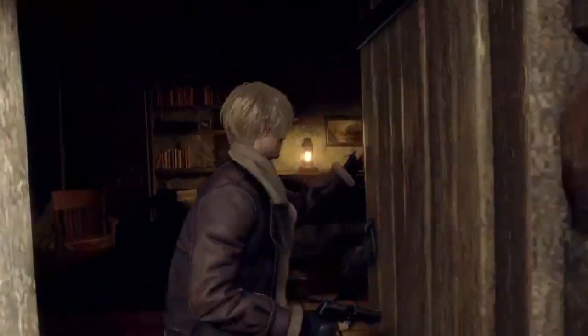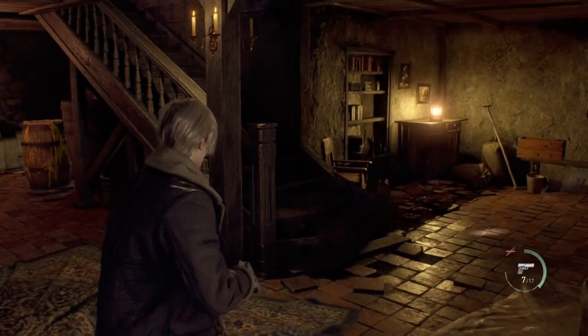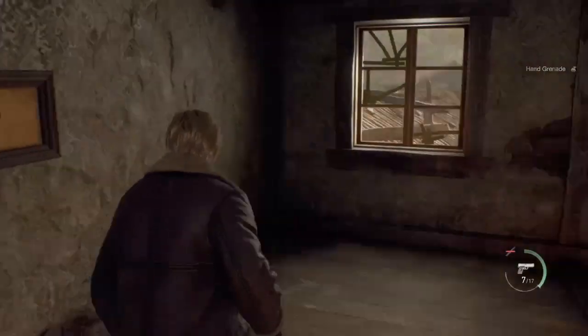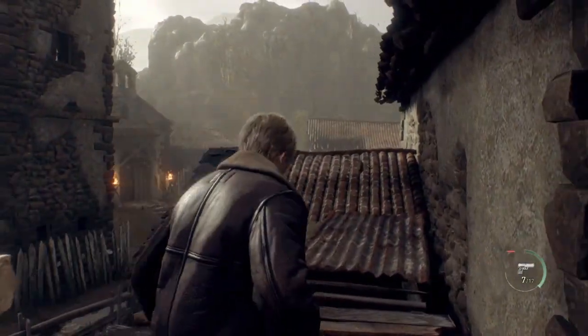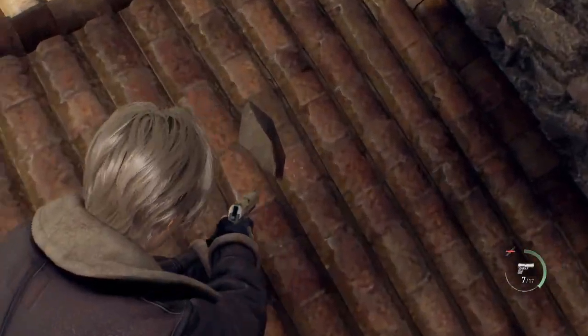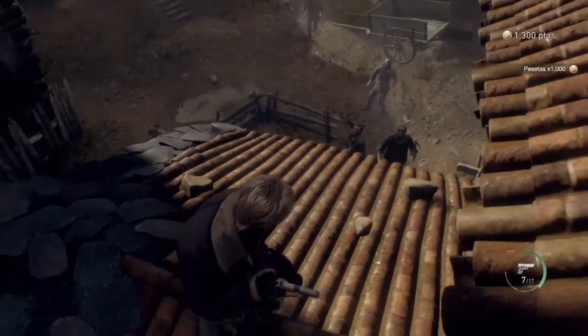To find one of the only treasures in the demo, go into the building where Leon boards himself up, make your way upstairs to where the shotgun is, and jump out the window to your right. Once you're standing on the roof, you'll find a pouch of money holding a thousand bucks. In the original RE4 this actually used to be a spinel — interesting that it's still here.